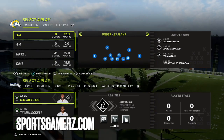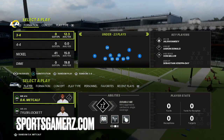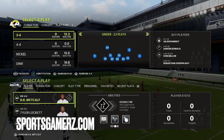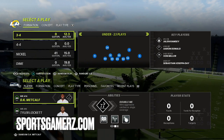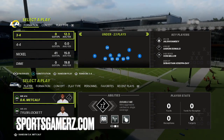This defense is very easy to set up. It has good coverage, good run D, it actually contains the mobile quarterback and the escape artist, and you get good pressure — all while still being able to disguise your defense. This tip will work no matter what system you play on. The console doesn't matter. The mode doesn't matter. It's very, very easy and effective.